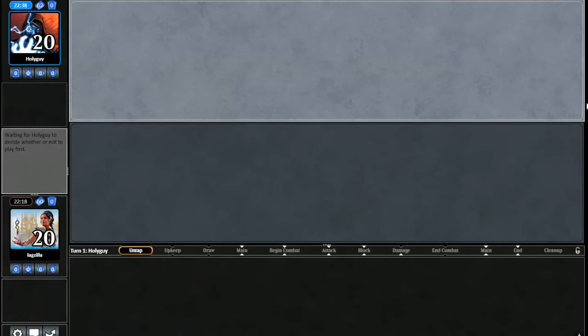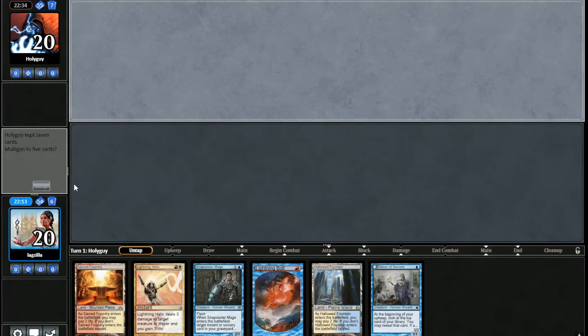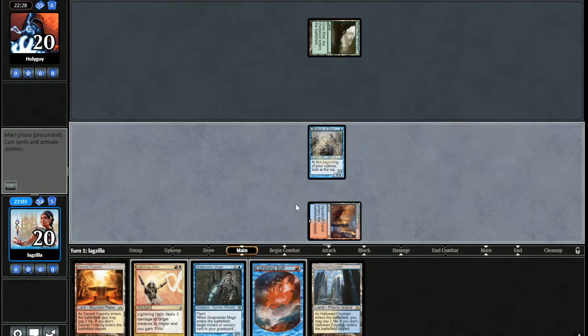Got a lot of Bolts but no second land, so I'm going to mulligan that. That's a keep — I'll keep the third land, since we have a Snapcaster Mage. So we get to land a Delver on an empty board and then hopefully play the tempo game from there.